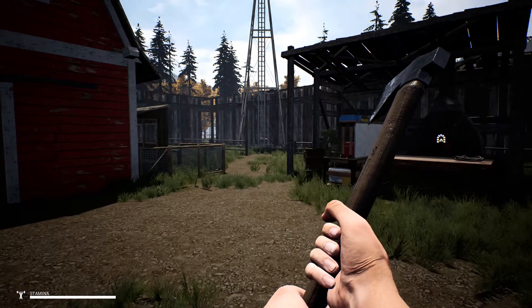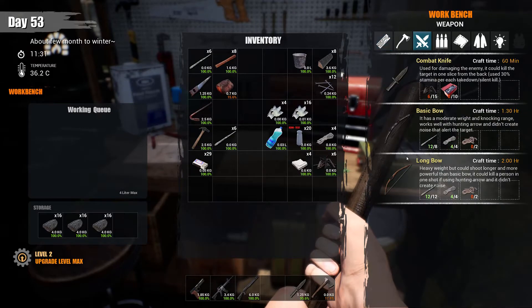First you're going to need a workbench and as you can see we are going to need 12 sticks, 4 lashings, 2 dried animal guts. Or if you're doing the basic bow you need 8 sticks, 4 lashings and 2 animal guts.